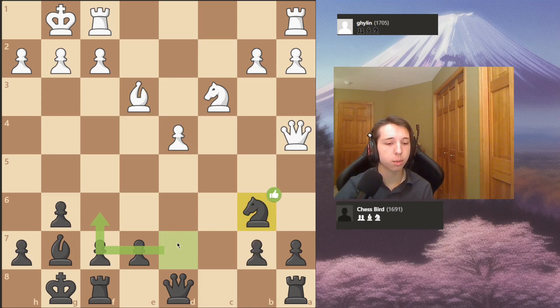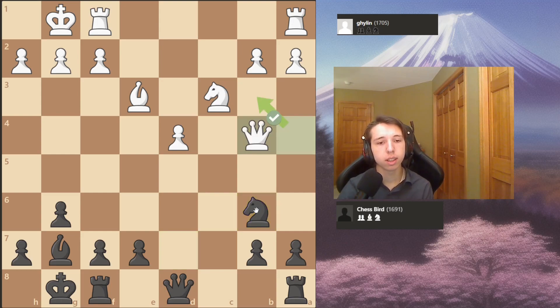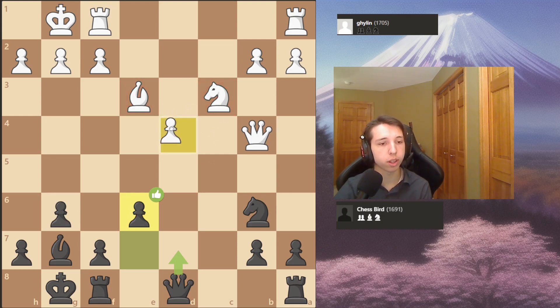I transfer my knight over to b6 rather than going back to Nf6 blocking my bishop - I control the center this way and move it to b6 with tempo. Queen back to b4 is a little weird, so I just play e6, trying to control the square in front of the isolated queen's pawn, which is what you're supposed to do against a pawn that's isolated with no neighboring pawn supporting it.